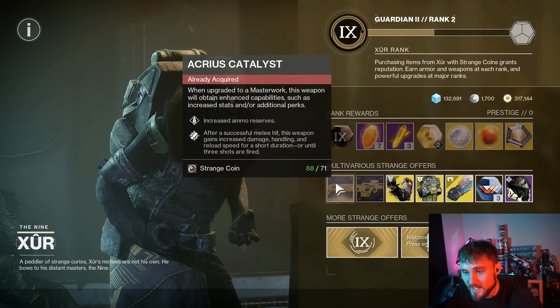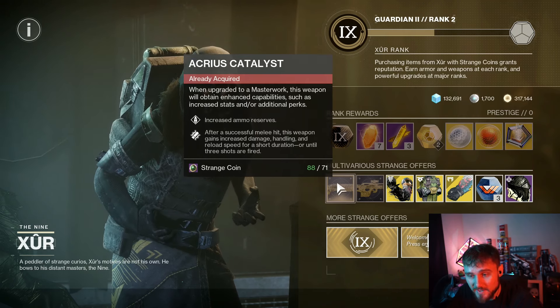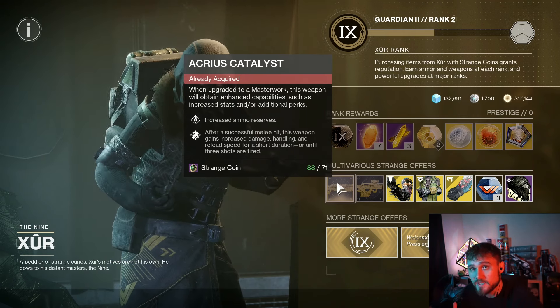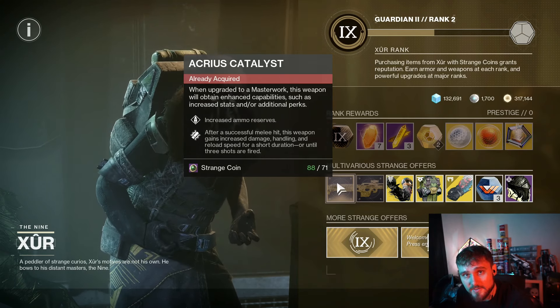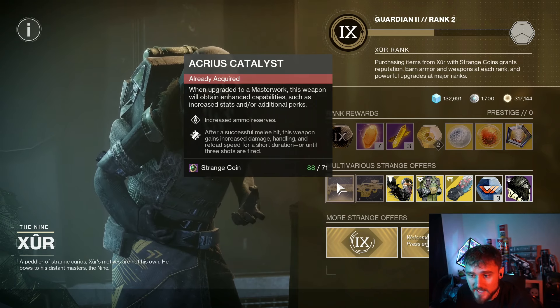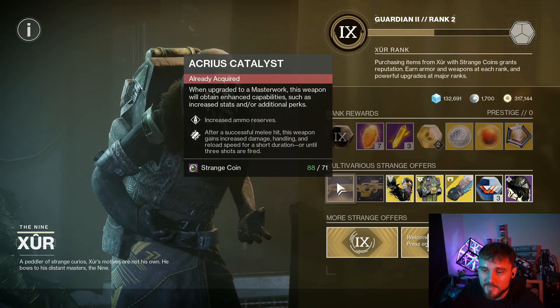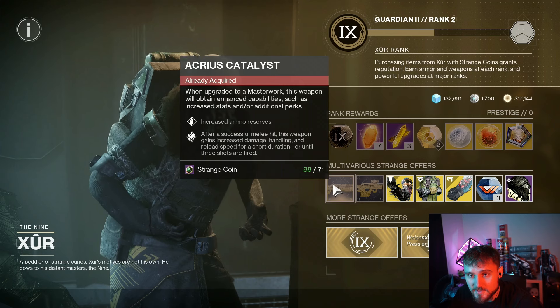On top of this, we also have a Catalyst you can now acquire. 71 Strange Coins will get you the Acrius Catalyst, which is actually really, really good if you're trying to do the second encounter, the Herald encounter. He gets destroyed by Acrius, especially because it's Arc Surge right now. If you don't already have your Acrius with the Catalyst, I would highly recommend getting this — it's an excellent option for fighting against him.